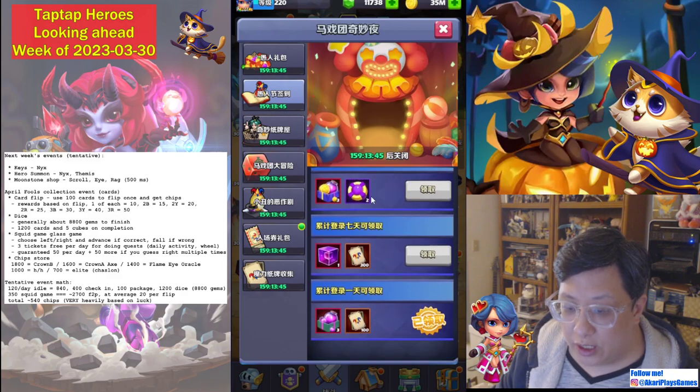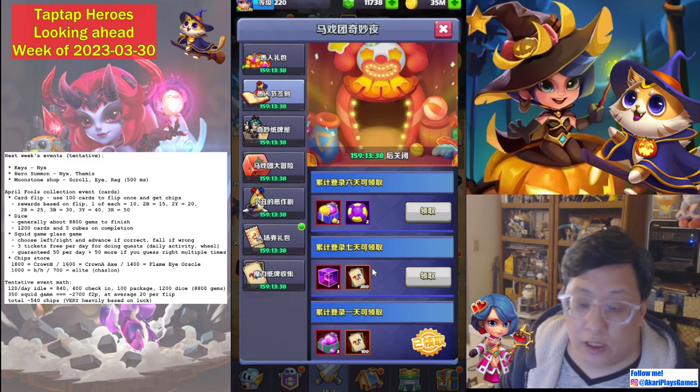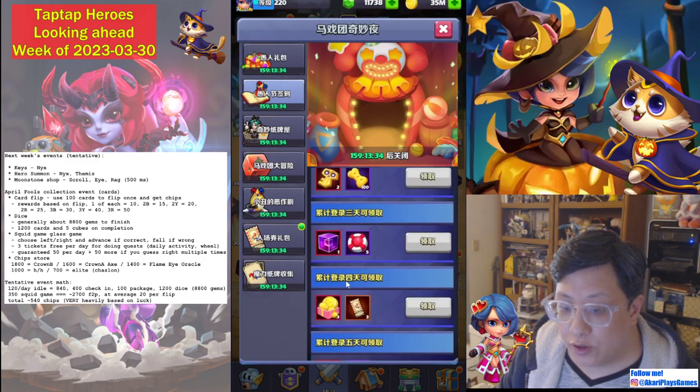We're going to start with the daily check-in event. You get 400 of the cards. You'll notice they haven't really been giving us Phoenix Stones lately, but oh well. So you check in, you get 400 of those, and you also get three of these tickets, which I'll show you later.